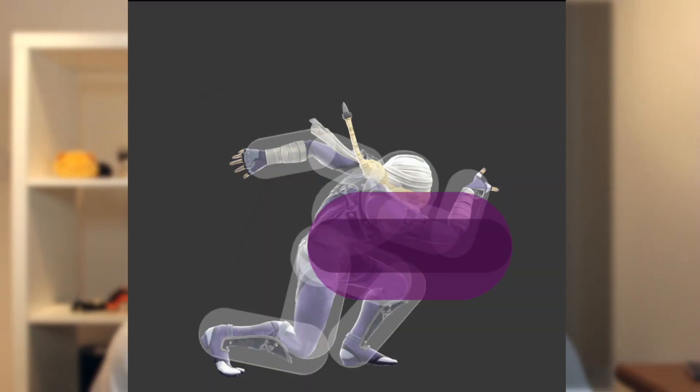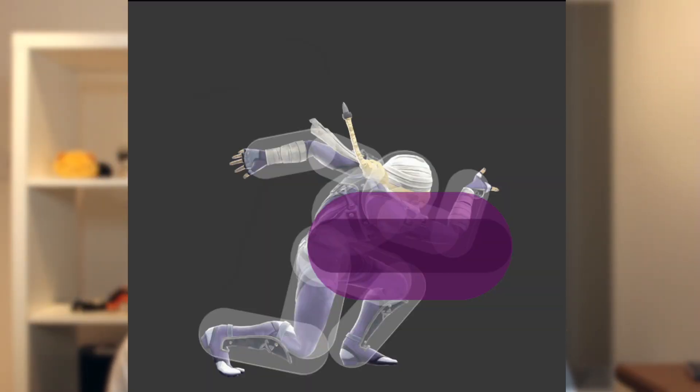Grab being bigger is just all around a quality of life change. You're going to have a lot more standing grabs, a lot more shield grabs, and you can whiff punish things with grab a little better. If you space your fair and someone tries to throw a move out to punish you, then you walk up and grab - I think that can definitely happen a lot more now considering Sheik's spacing in the air is very good.